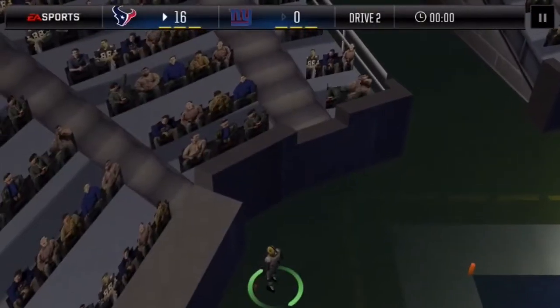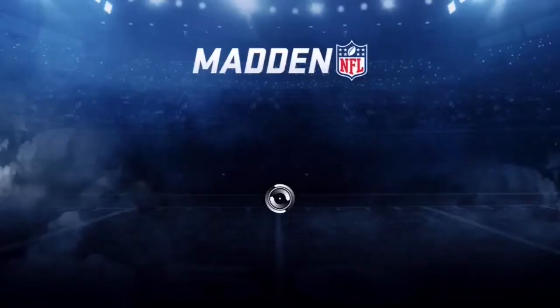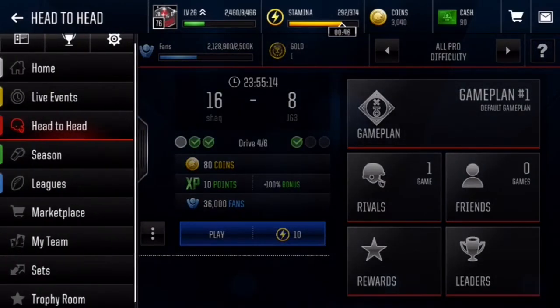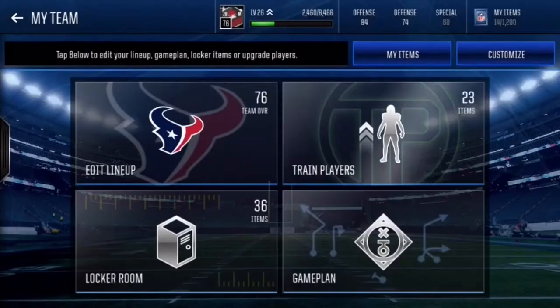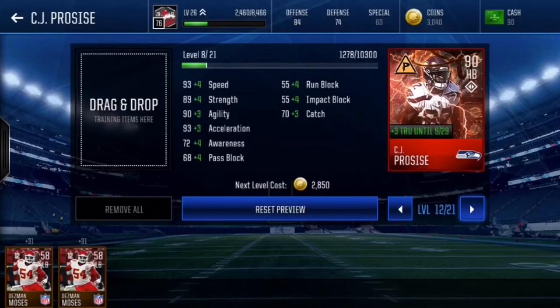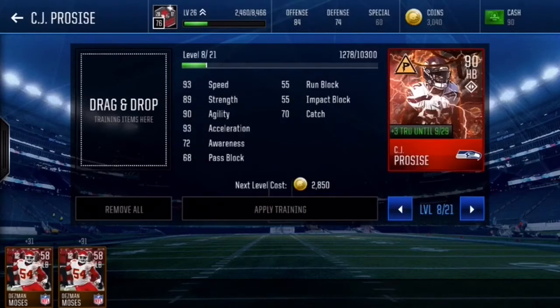Okay guys, that's the gameplay basically right there. This CJ Procise is pretty nice. I like this card — it might be something I'm going to keep. As long as I can keep upgrading him. Look at how much you can still upgrade him — another 20-something levels. He could get plus 12 in speed, plus 12 in strength, plus 11 in agility. It took me about 100k to get him where he's at right now, which isn't half bad — a lot less than most other cards.